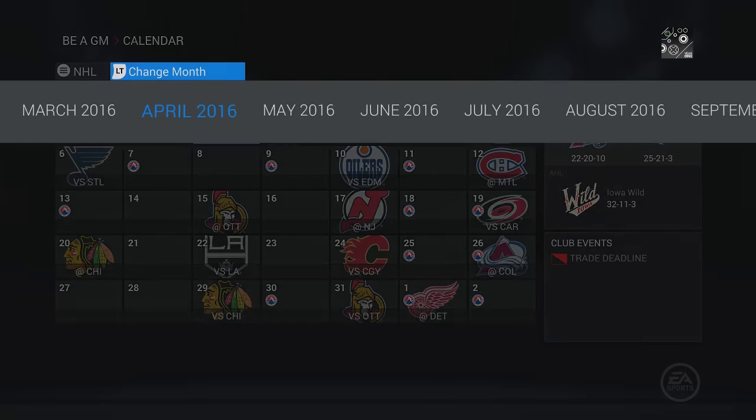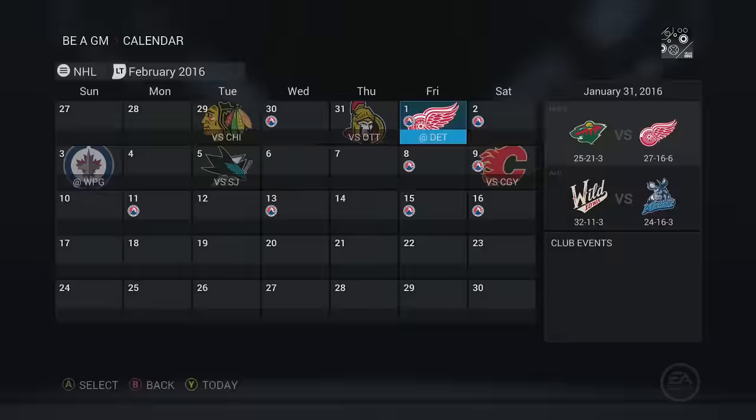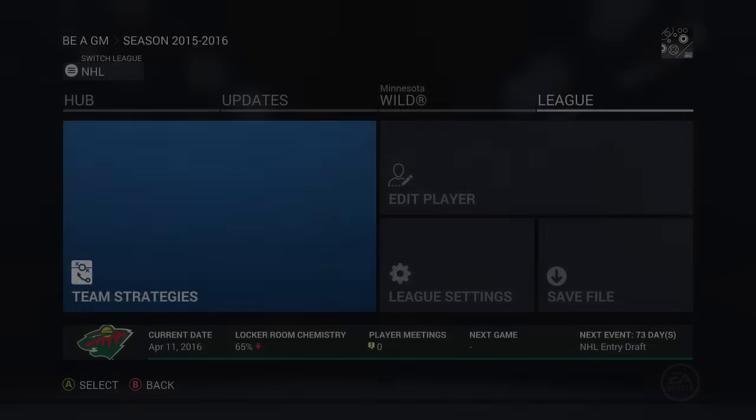Let's go to the end of the season. We're not going to make any changes at the deadline because there's nobody we can pick up. We really need to get through these first few seasons as quickly as possible to set up our new prospects, whoever they are. We don't even know if they'll be good enough, but we'll find out soon enough.